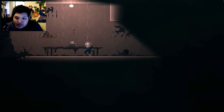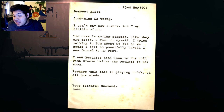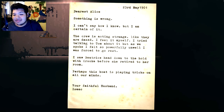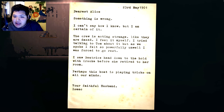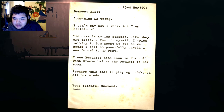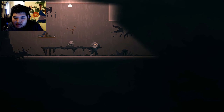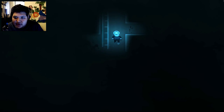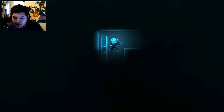What happens if I turn off my light? I guess I found the right way after like a million years. There's a note: 'Something is wrong. The crew is acting strange, like they are dazed. I feel it myself. I tried talking to Tom about it but as we spoke I felt so powerfully unwell I was forced to go rest. I saw Beatrice head down to the hold with Crook before she retired to her room. Your faithful husband, Isaac.' Isaac — I keep calling him knee socks, I don't even know why.